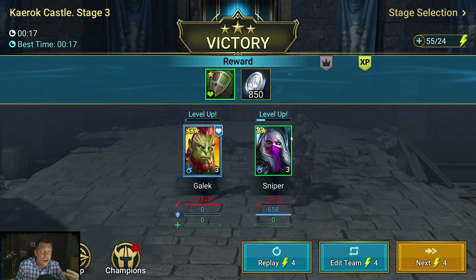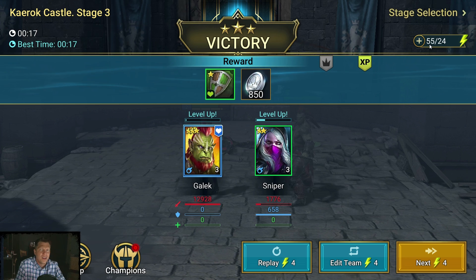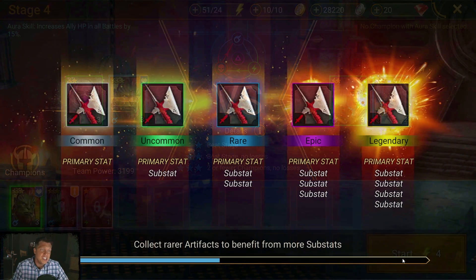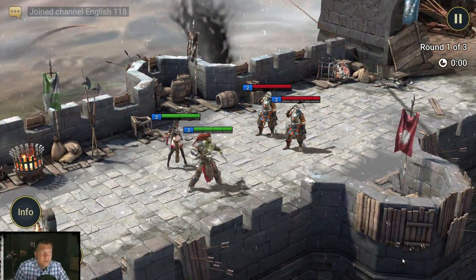Leveling up recharges your energy — it gives you the amount of energy you just earned. You can see my energy went from around 30 to 55 from leveling up, and that's going to be happening a lot as we're playing. We just keep progressing through the campaign, clearing these levels.